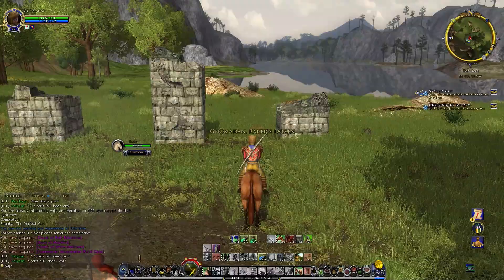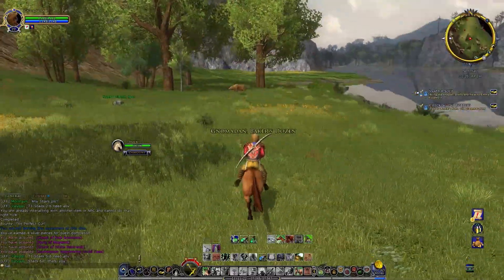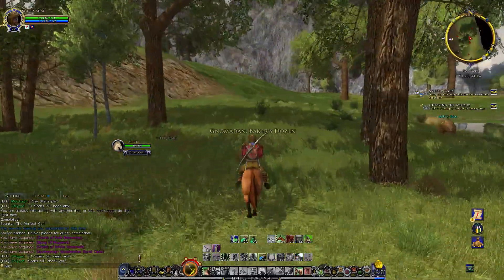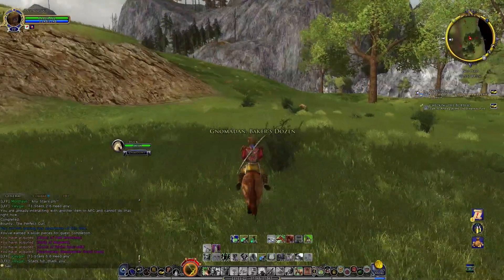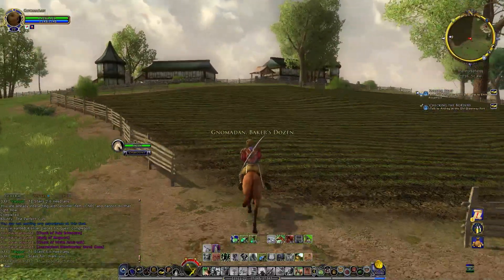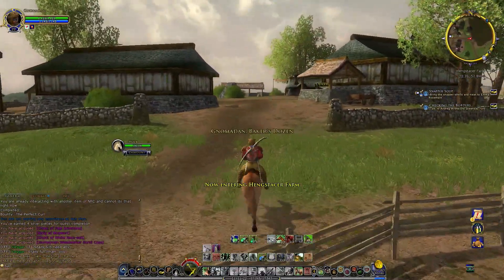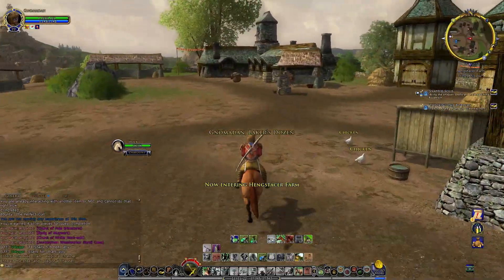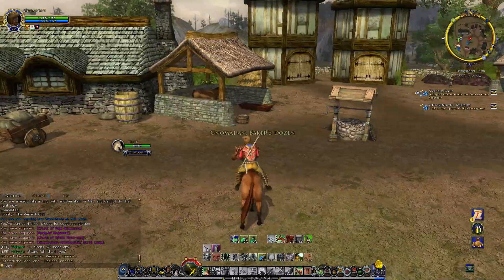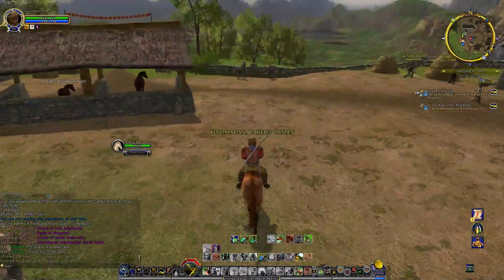Coming back up onto the farm. I'm being told that the boars were thin on the ground — they were thick between the adventurer's camp and the farm, that's for sure. Tons of boars. Emma should be right over here in front of the farmhouse. We got any other quest rings in the area? I do believe it's just her at the moment.